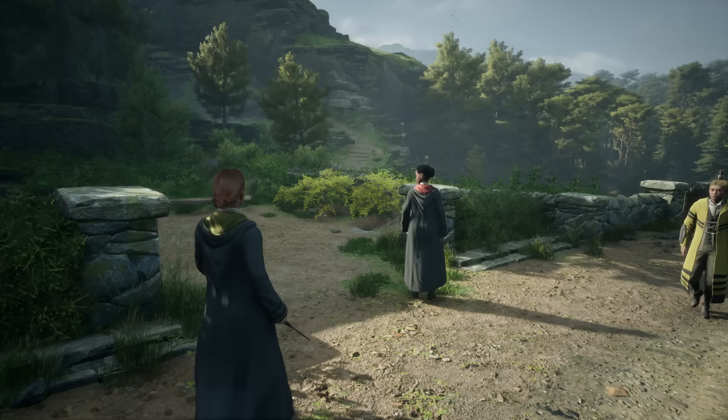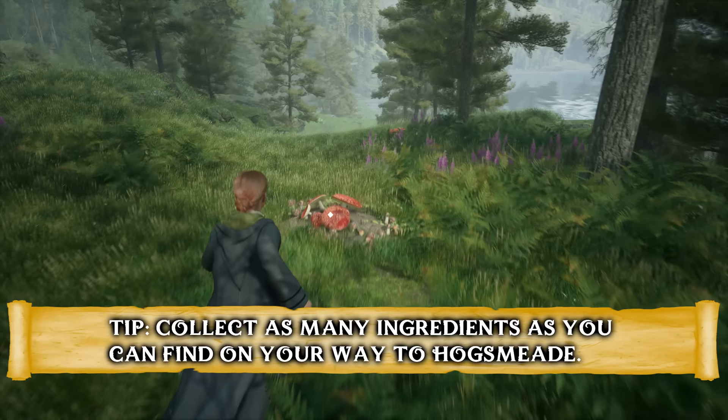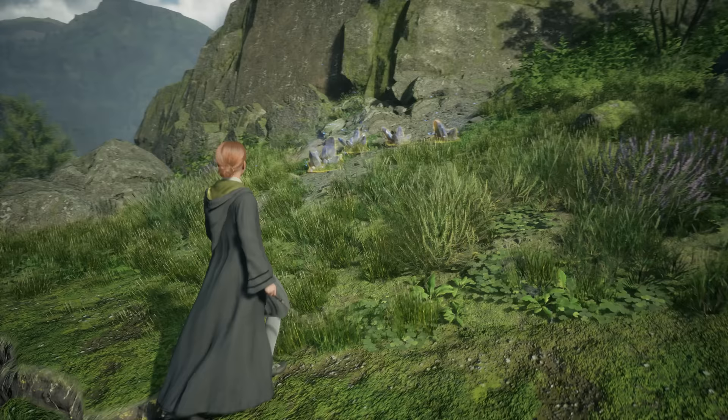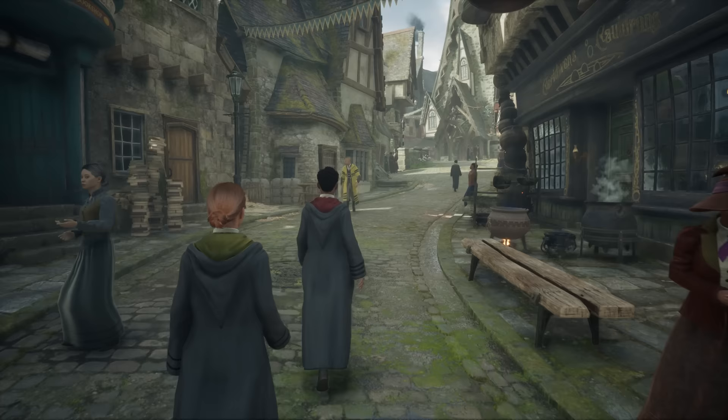The journey to Hogsmeade takes a few moments. Along the way, your companion points out some Lacewing Fly bushes — make sure to collect as much as you can, as these are useful in potion making. The same goes for Leaping Toadstool Caps, red mushrooms you can easily spot from a distance or reveal with Revelio. One last thing to absolutely collect is Moonstone, found in small clusters of blue rocks — target them with your basic cast to shatter them and they're collected automatically if you're close enough. After a brief run-in with caretaker Mr. Moon, you reach the village of Hogsmeade.